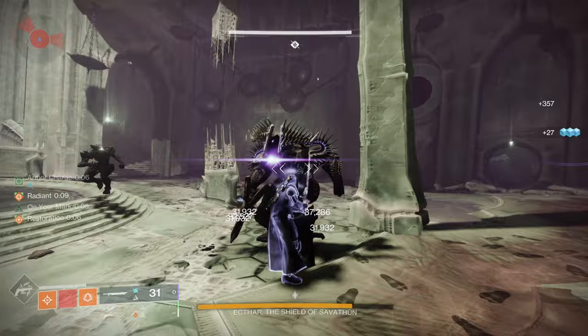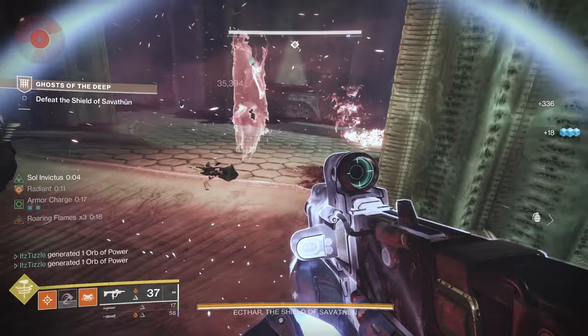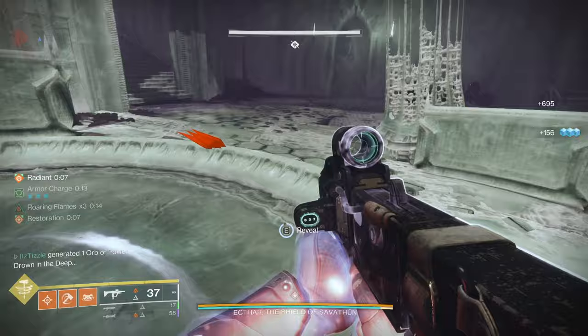And finally, the easiest character of all — Bonk Titan. You can just bonk everything leading up to damage. And when it comes time for damage, swap to Pyrogales from your Syntheseps. This will take out the boss's shield instantly, allowing you to start damage. I used the Lament here — Lament heals you as you deal damage, which is really nice. It makes for a safe DPS phase where you don't need a well and you don't have to worry about extending restoration. You just keep swinging your sword and comboing with Lament.